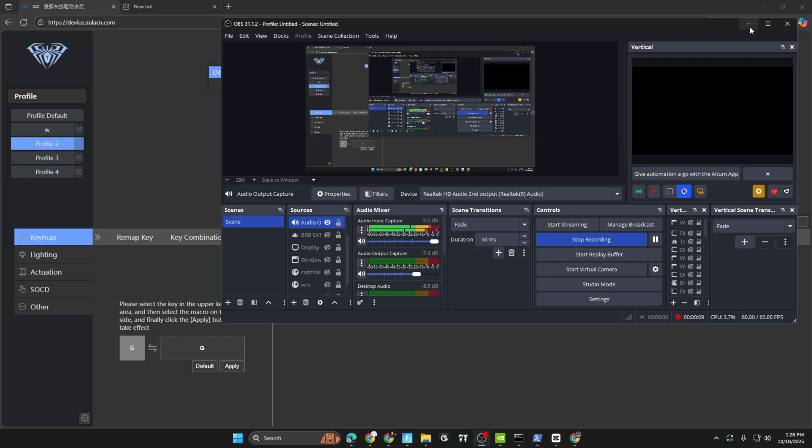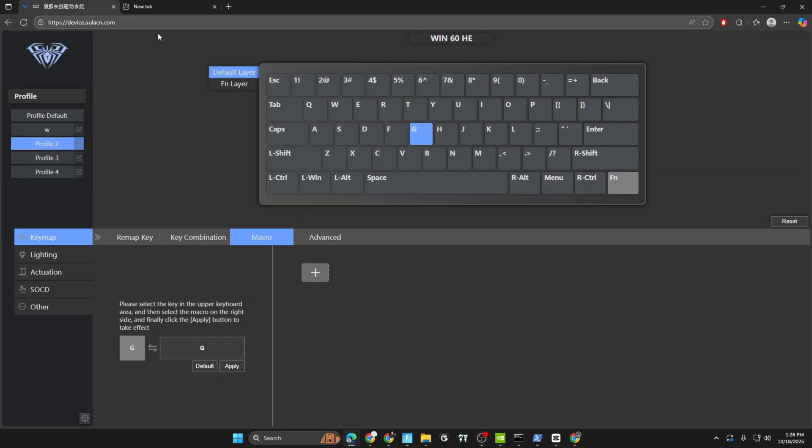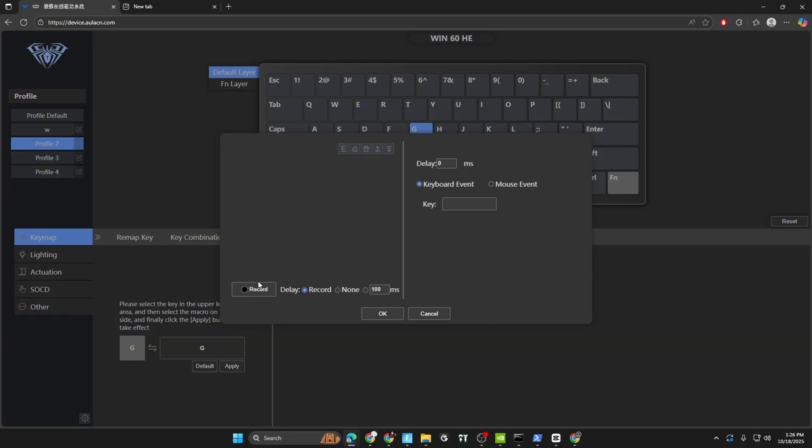Now that we got our stuff set up in Fortnite, go to your keyboard software. I have EULA — that's my keyboard software. Go to 'Macro' inside your keyboard software, create a new one, and record. Press your edit key — I edit with F, so I press F one time — and then press the key you set in Fortnite that you don't use, which I set as P.